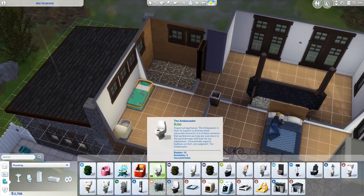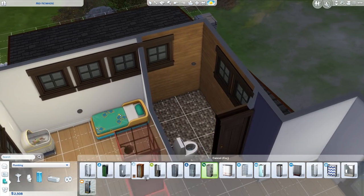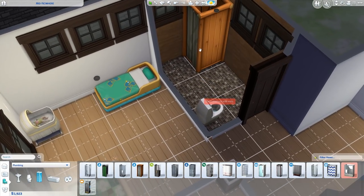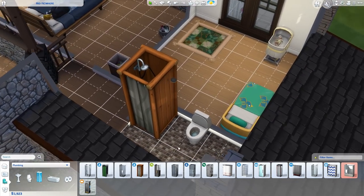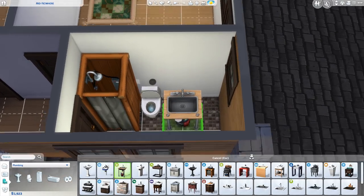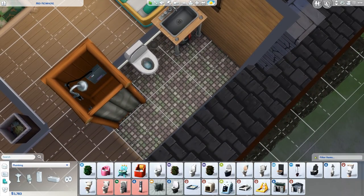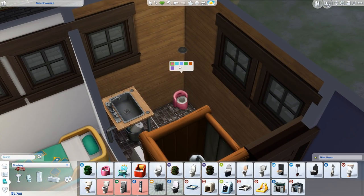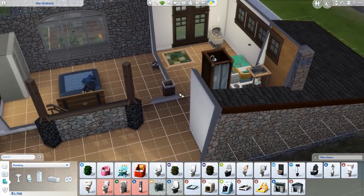Let's get a bathroom upstairs - a toilet upstairs without a bathtub since we'll just have the one downstairs. I really like this shower and totally want to use it even though it doesn't suit this house. We've got to use that shower. Beautiful bathroom - I'll do a little bit of darker wood. That's beautiful, I love it.